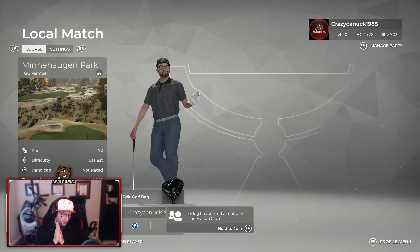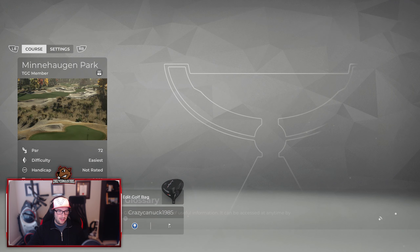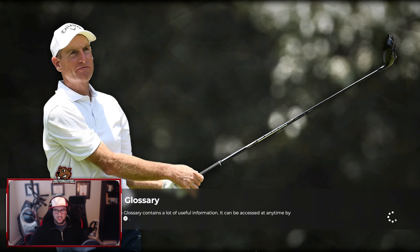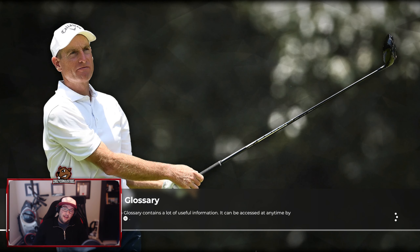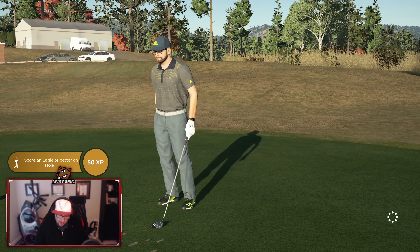Alright everybody, Dream Team playthrough time. Again, we're back over to the Red Team, and we are playing Less Than Bread. Great name. His Minnehagen Park? Minnehagen? I don't know. So, let's get this going. Again, I haven't played too many of — I'm just going to call him Bread — many of his courses, so I'm excited to give this one a go.